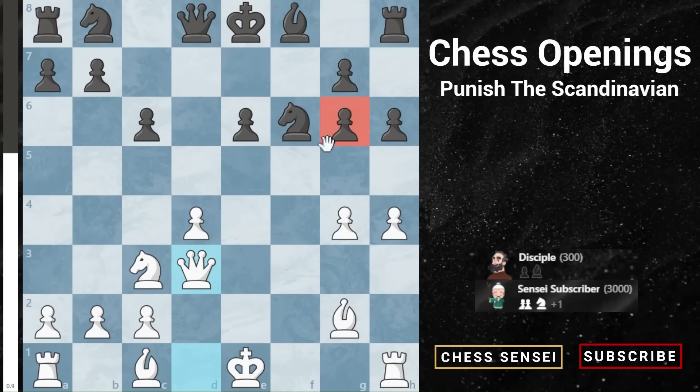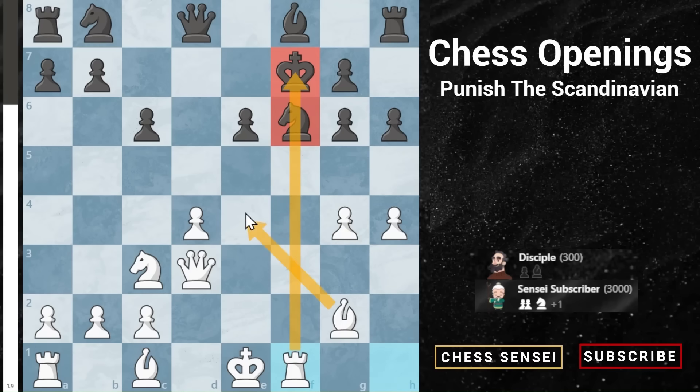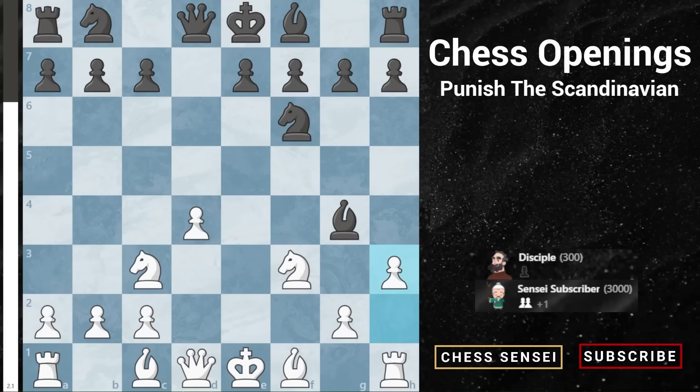If they want to keep the g6 pawn they either move it — and you take it anyway — or they move the king to f7, which is definitely not a place you want your king, especially when the rook comes over and pins the knight to the king, the bishop comes to the center, and you just keep piling on. It's a pretty rough position for black — you're going to be very happy with the play you're getting here.